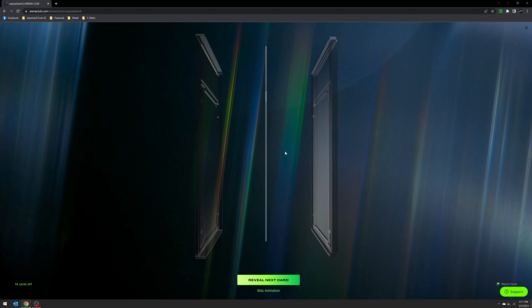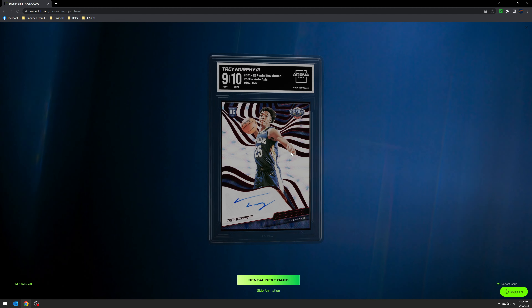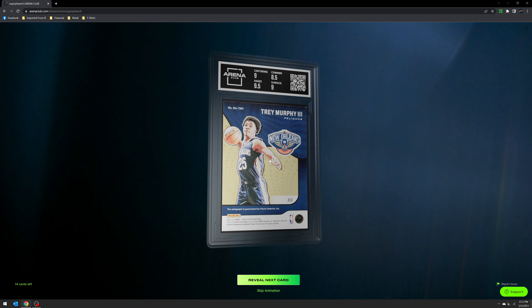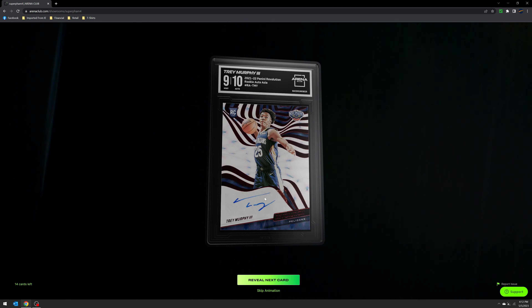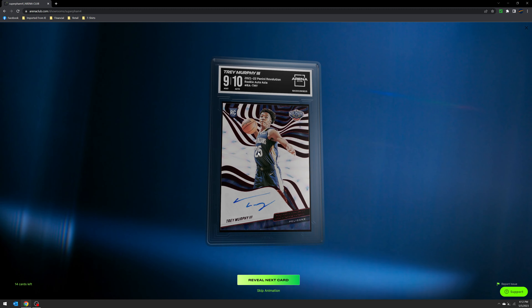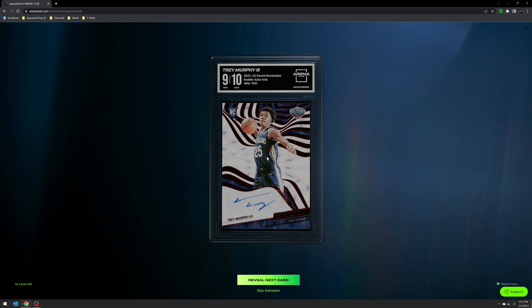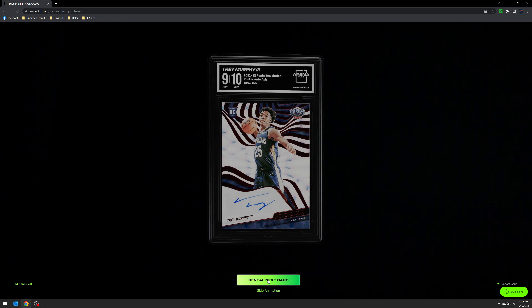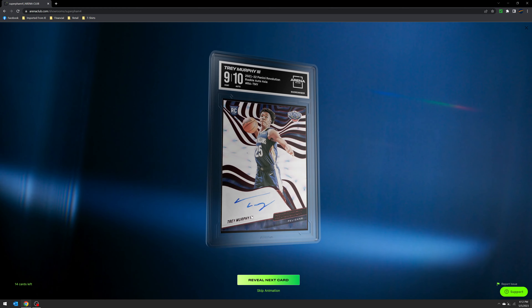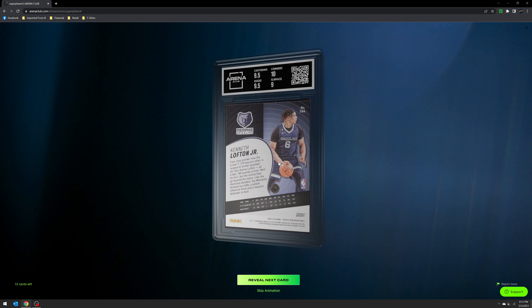8.5 and a 10 auto for Cade. Here's a 9 and a 10 — I knew this wasn't going to be the greatest since it's been sitting in the collection for a while, and I definitely saw that corner issue. But still a 9 and 10 auto for Trey Murphy from Revo All-Asia. This was my first ever Revolution rip, first real hobby rip. In that same box I hit a Cade to 99 as well as a Jalen Green 101 Hollow Gold.